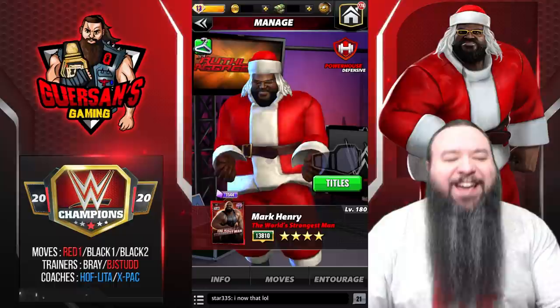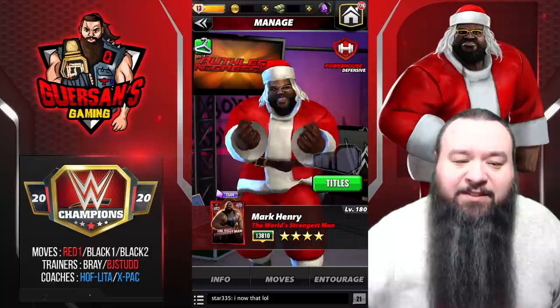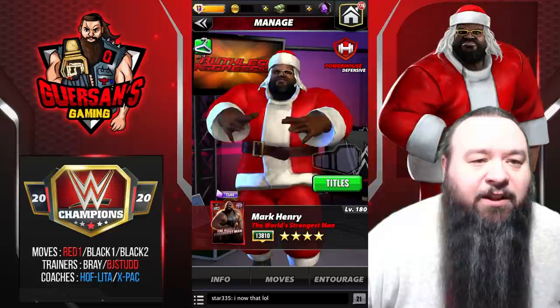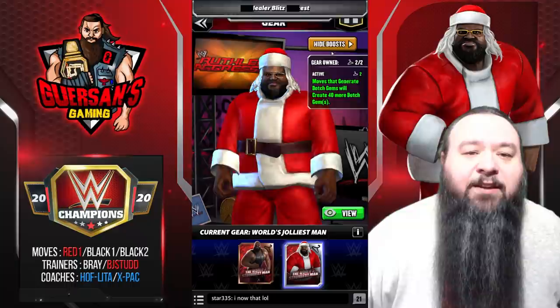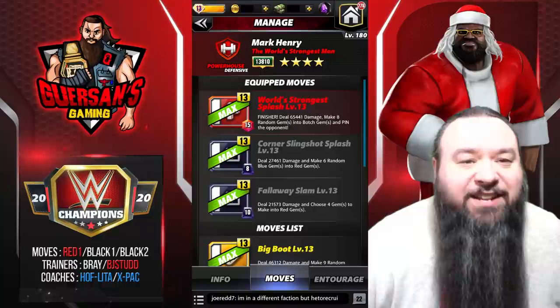Hello champions, it's time for another forgotten gem — aka an uncommonly used common guy. This time it is gonna be Santa Mark Henry. The reason I'm calling him Santa Mark Henry is because I got the Santa gear, and I can't show Mark Henry without the gear because you can't unequip the benefit from the gear. The gear is very, very powerful for Mark Henry — moves that generate botched gems will create 40 botched gems. Very strong gear.